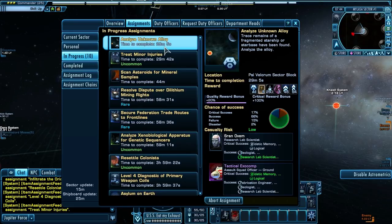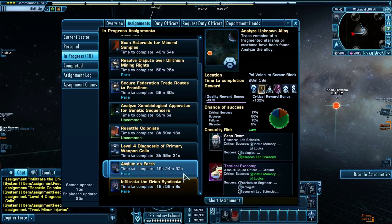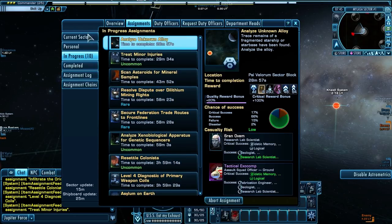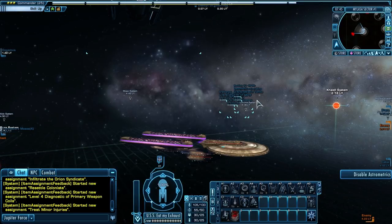Progress. A couple here are 30 minutes, but most of them are an hour or three hours, and two here are 20 hours. So it's going to be a while before we get the skill points from that. In the meantime, we're going to have to do something else.